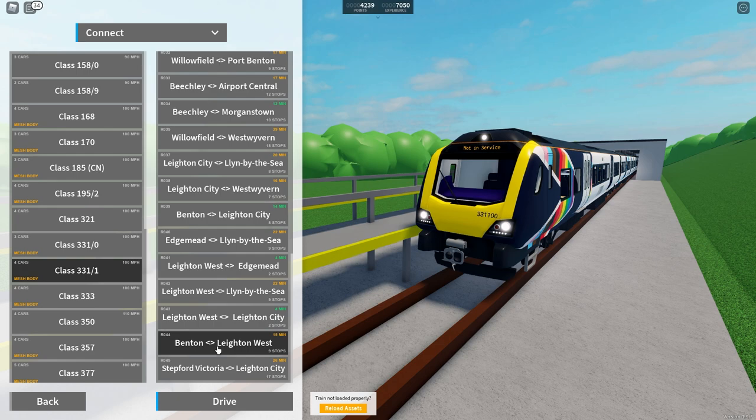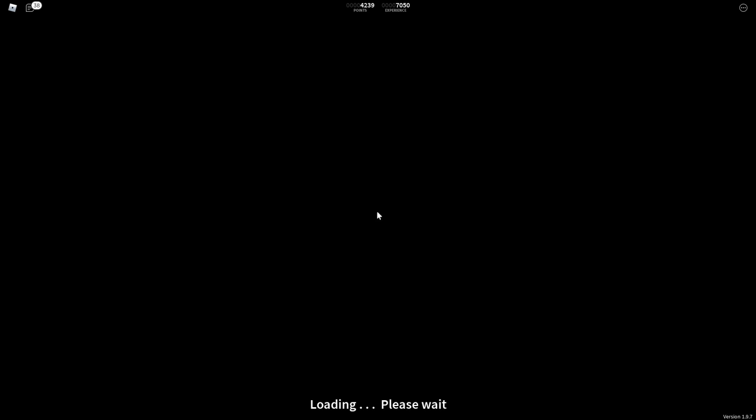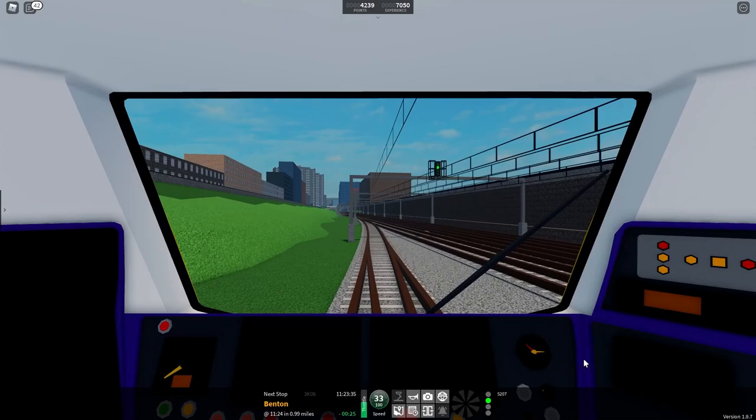So it's going to be a long route - Benton to Layton West, then Layton West to Lynn by the Sea. We could do it in reverse, from Lynn by the Sea to Benton, but I think we'll do it this way. Hopefully we don't despawn whilst doing this so we can get everything done properly, and we don't have to respawn at depots if we get a movement failure or anything like that.